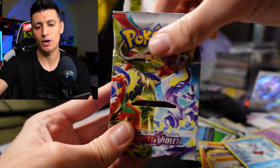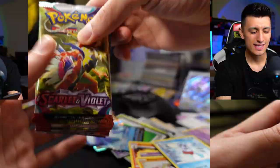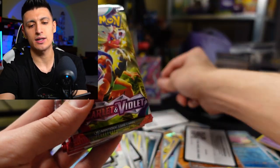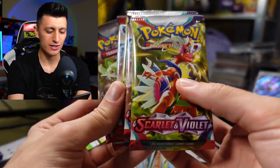Next up, let's get to the Scarlet and Violet booster bundle — this is my first ever booster bundle for Scarlet and Violet, so I'm excited. Booster bundles, except for that last one, have given me really really good pulls. It's the cheapest bang-for-buck way to open packs outside of buying big booster boxes, which are getting more and more expensive. Six packs inside — this is the card to beat. Can we beat Miraidon EX full art out of these six packs?